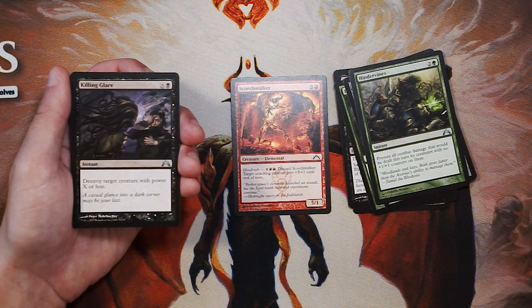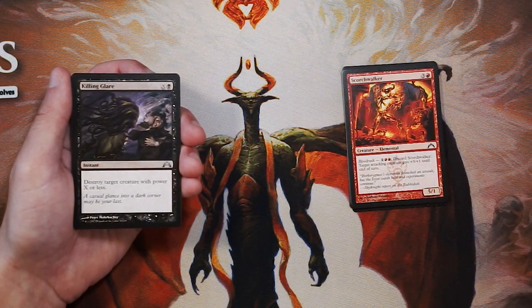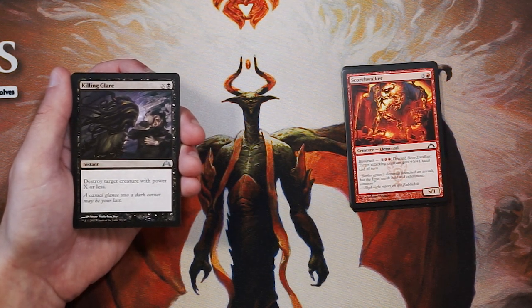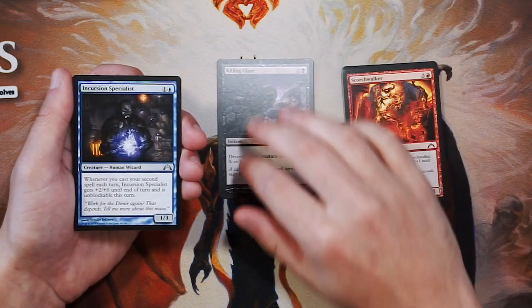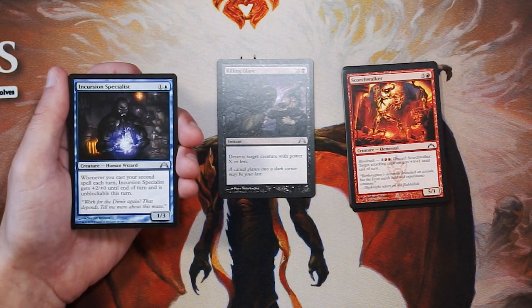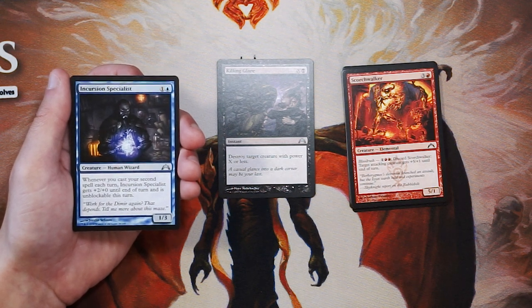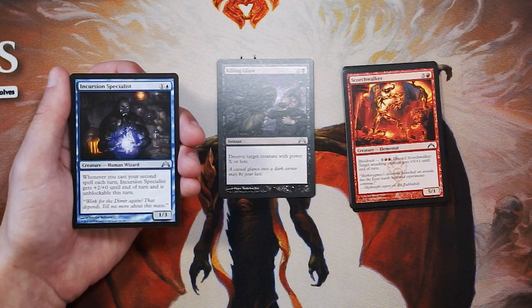Killing Glare is an instant for X and a black — destroy target creature with power X or less. I think this beats out Scorch Walker. It's very solid removal at instant speed and it scales, so you can technically scale it up infinitely for however many lands you have and deal with basically any creature that can be targeted. Very premium removal in this set and definitely something I'd be interested in first picking. Our last uncommon, Incursion Specialist, is a 1/3 for one and a blue — whenever you cast your second spell each turn, it gets plus two, plus zero until end of turn and is unblockable. It's very good in a cheap blue-red spells-matters style deck, but it basically says 'build around me,' and you don't want to commit to building around a card right away when you don't know what you'll open. It very much pigeonholes you.